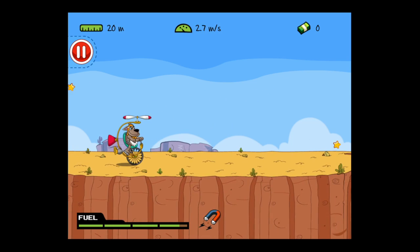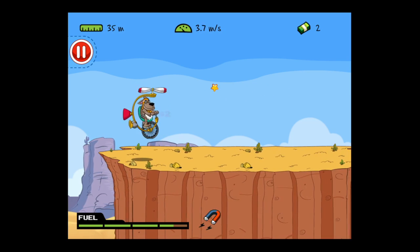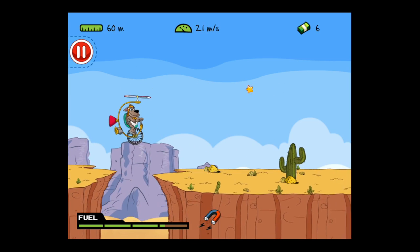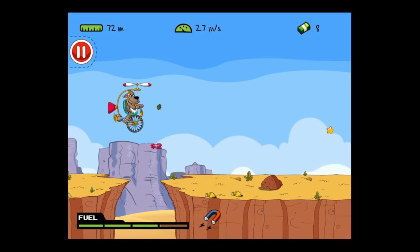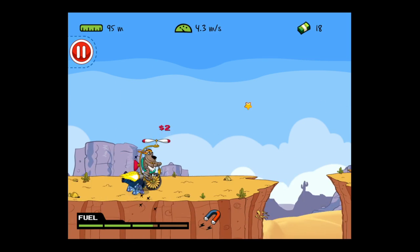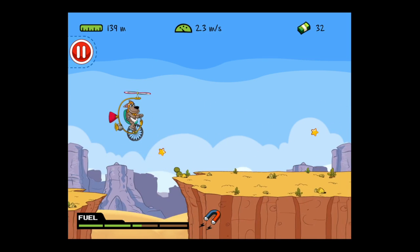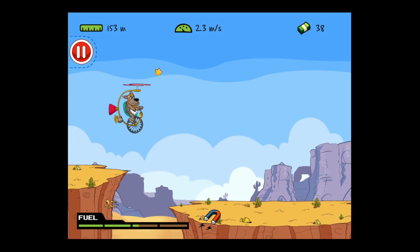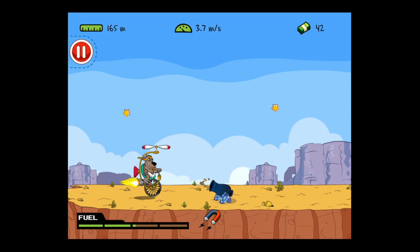Now I've got the rocket boost — you can see I tap on the bottom left to use it. The longer I hold down, the longer it stays engaged. You can also see I've upgraded the fuel tank and added a magnet power-up. You can use the boost and the propeller to go up at the same time, which advances your gameplay and helps you stay alive longer.